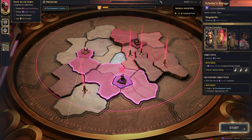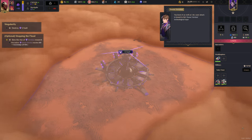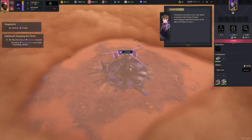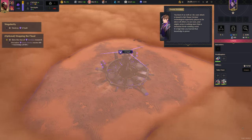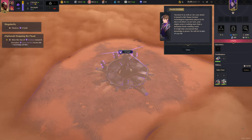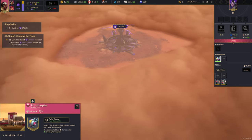Let's do this. House Vernius taunts us — their technological superiority places them far above all others; in their eyes our army is nothing more than a barbarian horde wielding rocks. 'It is high time you learned that knowledge is power. We will rid Arrakis of your ilk.' Knowledge is indeed power.